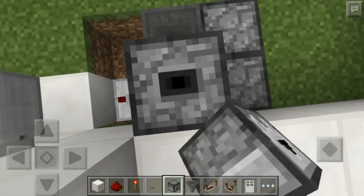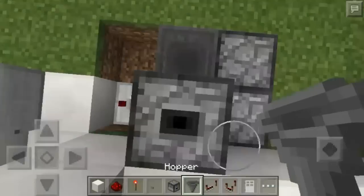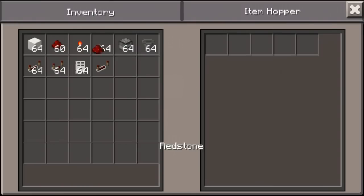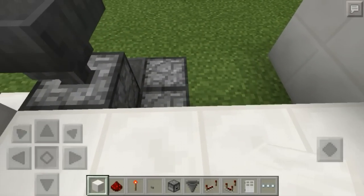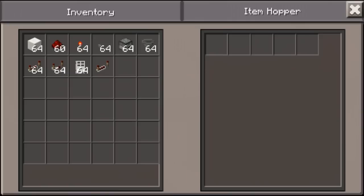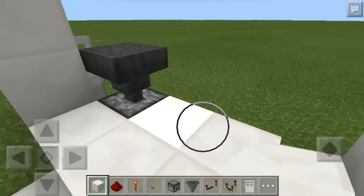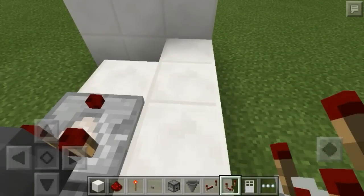Next, go to this dropper right here — you're going to have to crouch and place a dropper facing up. Then take a hopper and place it into the top of that dropper, and put an item into that hopper. When you place it into either of the hoppers, it will immediately move out of the hopper and into the dropper that it's facing into — that's how that is supposed to be.